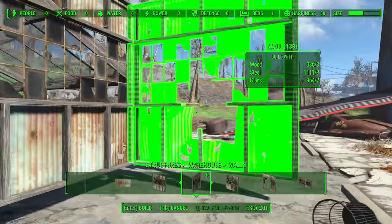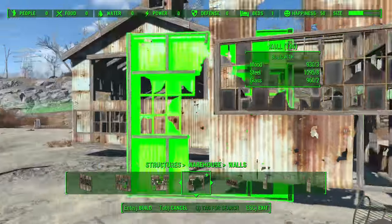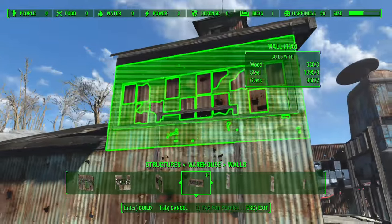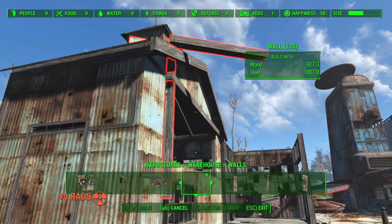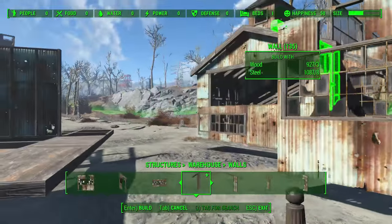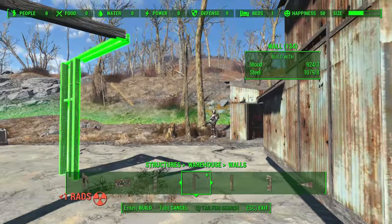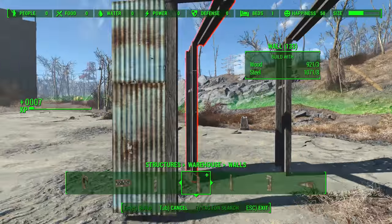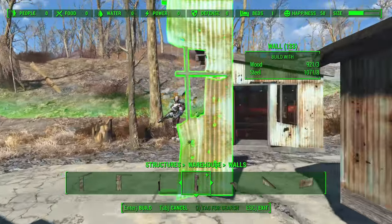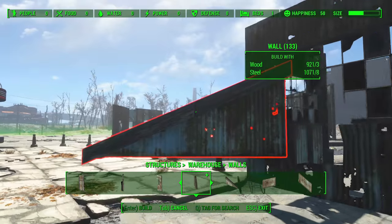Then we have some windowed walls, which are also pretty cool. That one might as well be a doorway as well. There are kind of half walls that are just openings, and there are more barn-type door openings. Lots of different options there. And these are very small half walls, very similar to what we got with the concrete building options in Wasteland Workshop as well. Tons of different wall options — I don't think I need to build any more of these. But you also have some greenhouse options — this is kind of the greenhouse kit they tweeted about before.